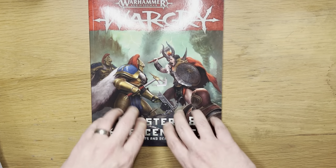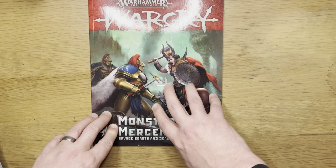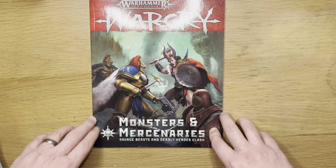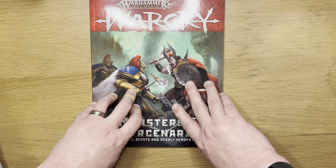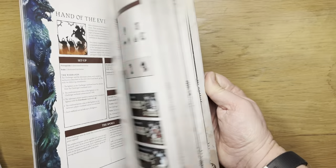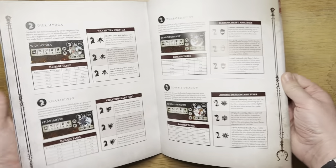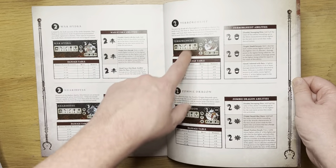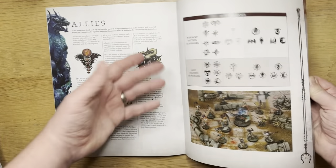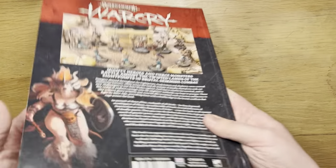The first publication for Warcry season one after the core box was Monsters and Mercenaries. You can ignore this, because almost everything in it — extra monster stats, allies for each warband — is now in the new compendium for free anyway.